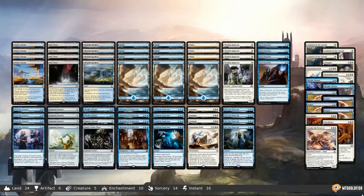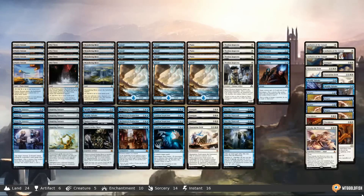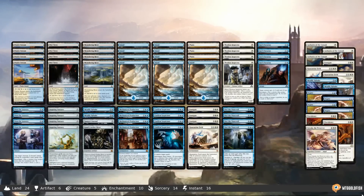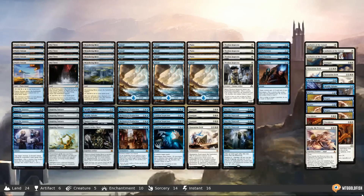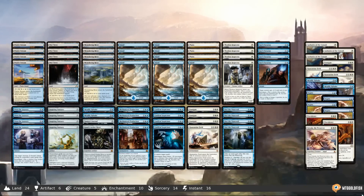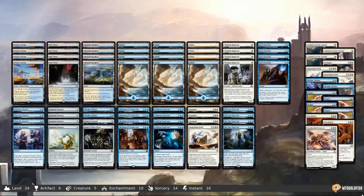On Against the Odds, if we get a card that says 'you win the game,' we pretty much have to test it out as soon as possible and see if we can pick up some wins. So that's what we're playing this week — Mechanized Production in Aether Revolt Standard.